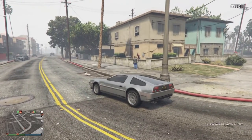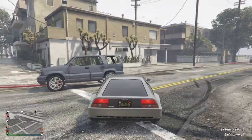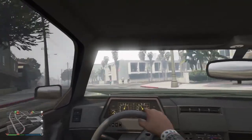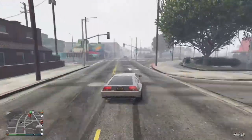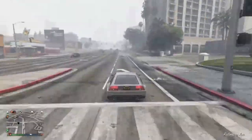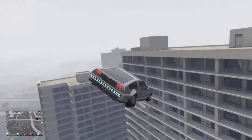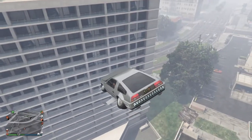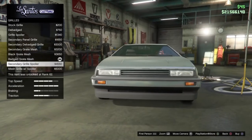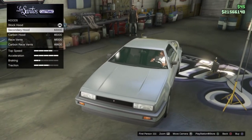At number 4 we have the Deluxo. You could interchange the Oppressor Mark 2 for the Deluxo as they're very similar, but the Deluxo is overall cheaper since it doesn't require the Terrorbyte and nightclub buy-in. I also prefer the look of the Deluxo, and it's safer since there's less chance of falling off. It has the hover ability, making it great for scouting for CEO crates or business battle goods. It also has the iconic pop culture reference from Back to the Future.